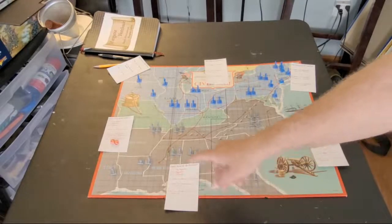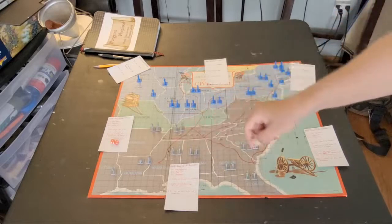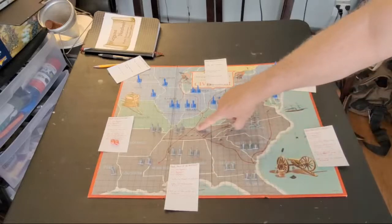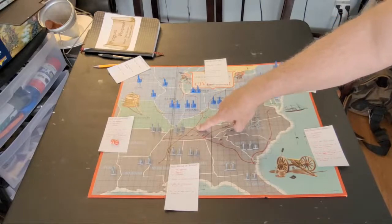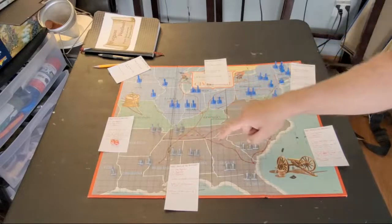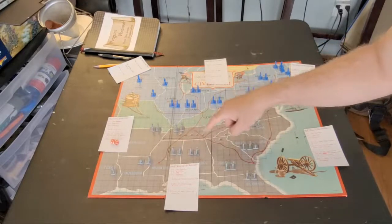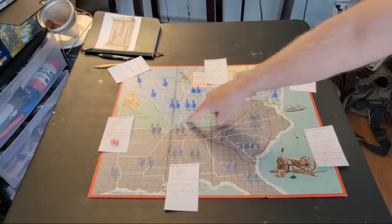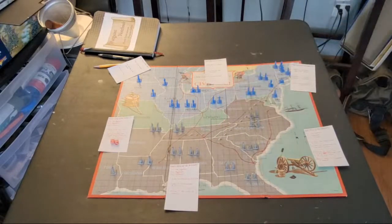The Army of the Mississippi — these six units — have chosen a defensive posture. They're going to fort up on the rails at Nashville. To get through the mountains more easily, these troops will go to Shiloh, get on the train, take it up to Nashville, disembark, and create a fort around Nashville.